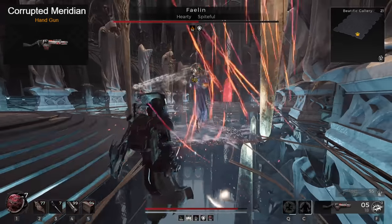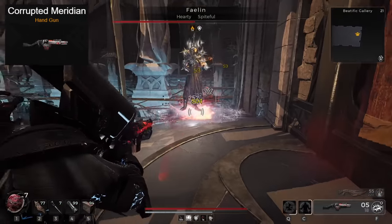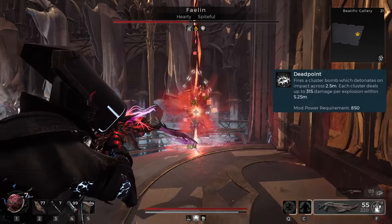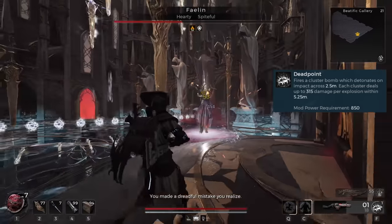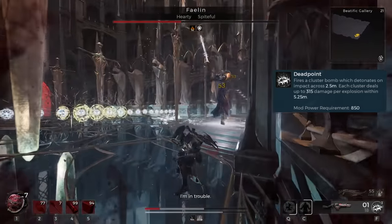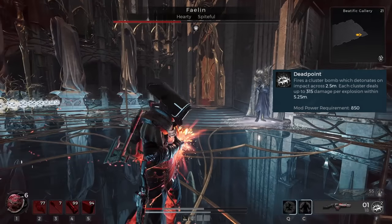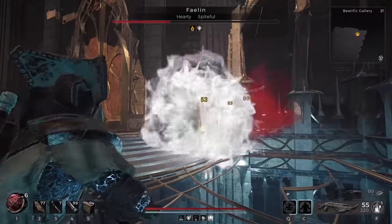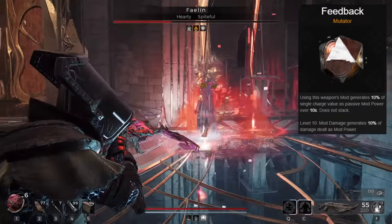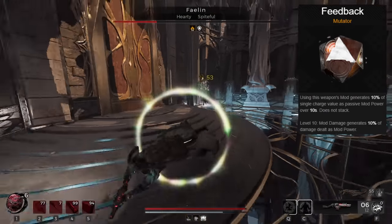Lastly, you have the Corrupted Meridian, which you came here to see. This thing now fires rockets as its main fire mode, and the mod itself explodes about 18 cluster bombs at once, which gets 2 charges. The main fire mode is very powerful, but the mod will instantly drop everything and destroy bosses — it's an absolute crazy mod that you're going to have a lot of fun with. Then throw on Feedback, which will generate mod power based on damage dealt with the Meridian, letting you spam the new mod twice as often.